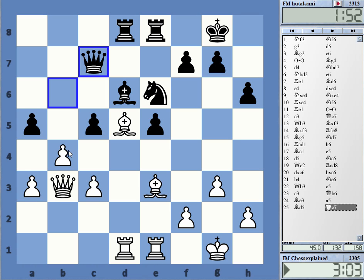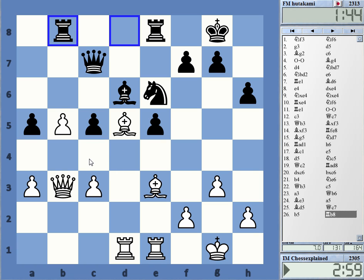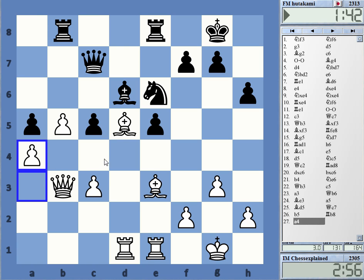He got out of that, but now I have b5. I think I'll manage to secure the pawn with c4 or a4 — a4 is of course the better way to do it. C4 gives up the d4 square. It's a very nice position now.